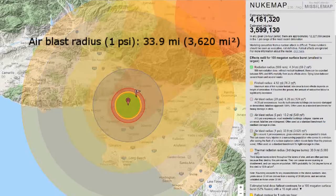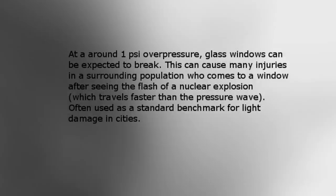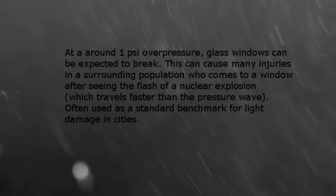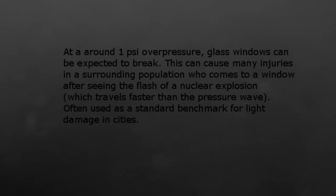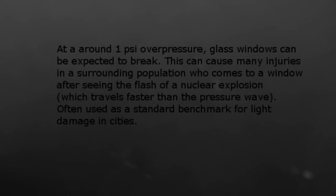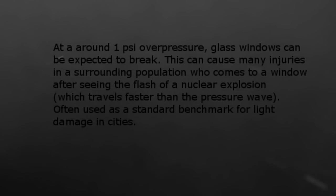Air blast radius, 1 psi. At around 1 psi overpressure, glass windows can be expected to break. This can cause many injuries in the surrounding population who come to a window after seeing the flash of a nuclear explosion, which travels faster than the pressure wave. Often used as a standard benchmark for light damage in cities.